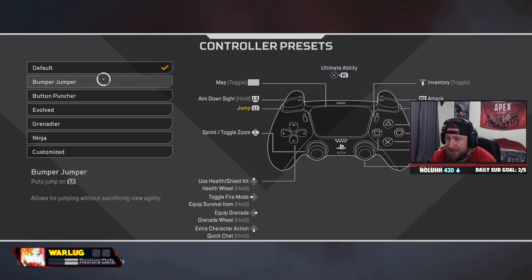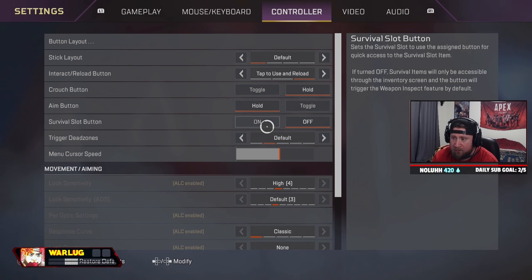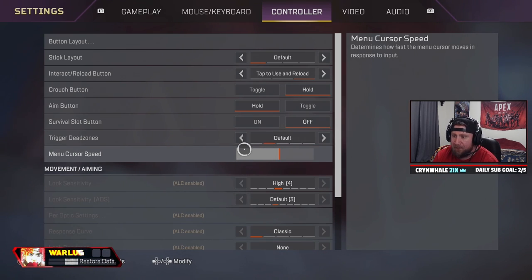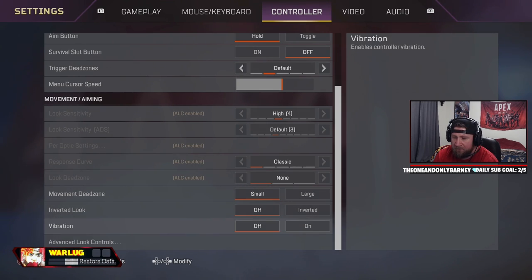That way you can keep your thumbs on the joysticks. Crouch I have on hold for a little bit more movement as a controller player — otherwise toggles. You will get a lot more movement and be able to bunny hop if you have this on hold. Aim also on hold, survival button off. If you want to spin your heirloom, do it — otherwise keep this on for quick heat shields. Trigger dead zones: I had this on none for a long time, but I found default to be just a little bit better. We don't want any accidental desk pops giving away our position if you accidentally nudge the trigger, so default dead zones are pretty solid. Menu cursor speed affects how fast you're going to be able to armor swap in Apex Legends. If you aren't going to be using ALCs, a four-three classic response curve sensitivity, movement dead zone on small, and everything else off is pretty solid.